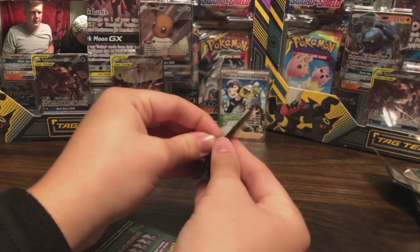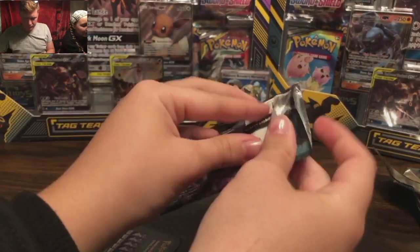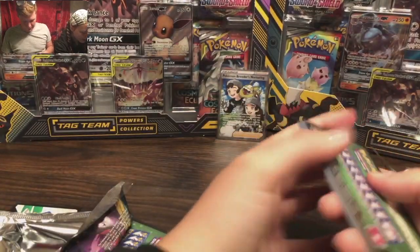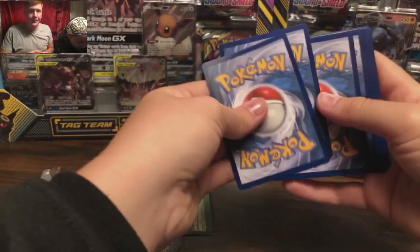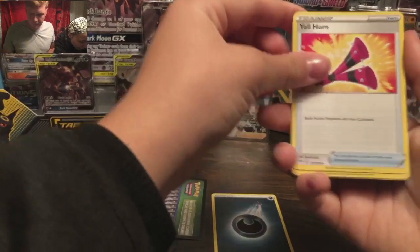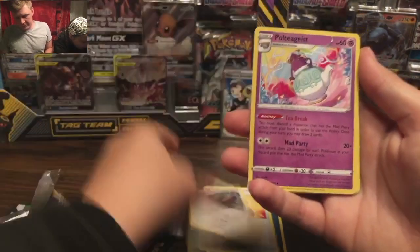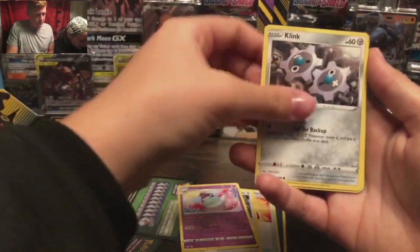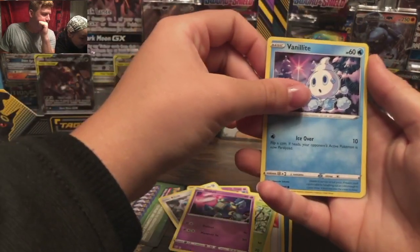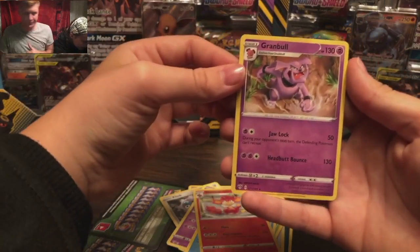Walmart pack 3: We got a Dark Energy, a Yell Horn — oh my god. Upgrades from a Teddiursa to a Ursaring! Another Polteageist. A Klang, a Skiddo, a Pansage, a Gulpin, a Vanillite, a Simseer, and a Granbull. It looks like cute little Snuggles Daddy.